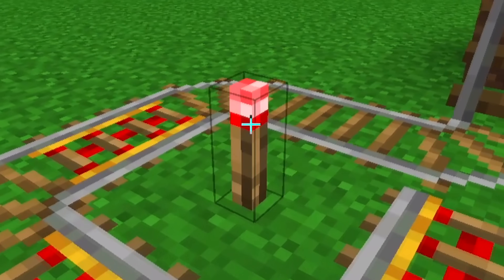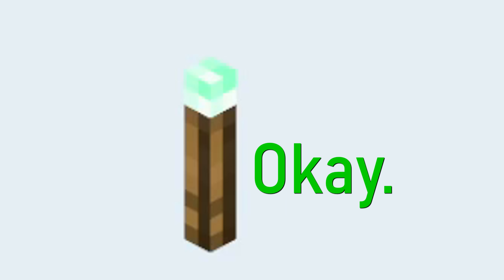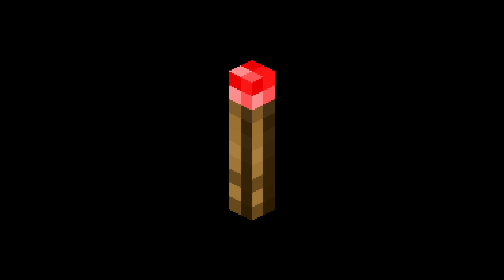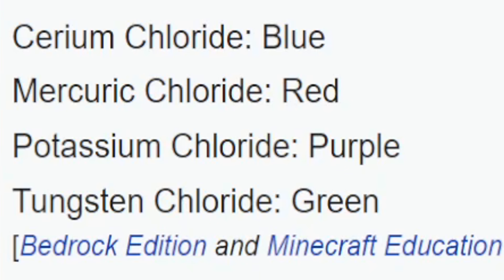They just used the Education Edition red colored torch texture in the redstone torch. Purple, blue, green. Is that green? Red — oh my god, is that actually just the redstone torch? What's going on? Crafting: cerium chloride, mercury chloride, potassium chloride, or tungsten chloride? Of course — using salts to create colored torches.